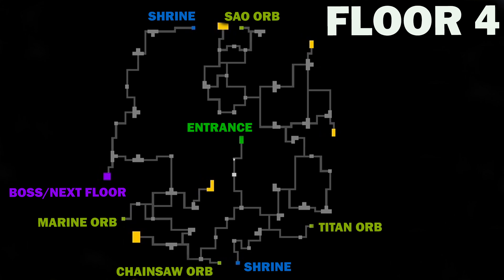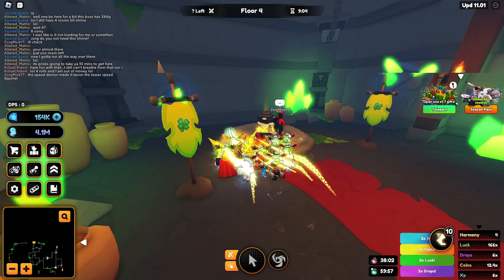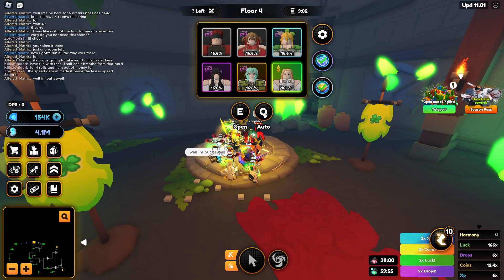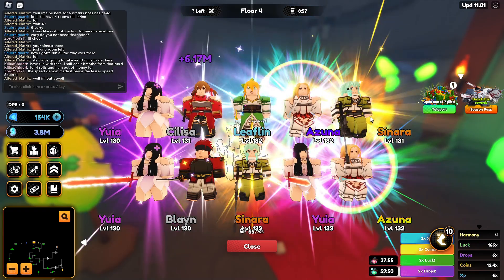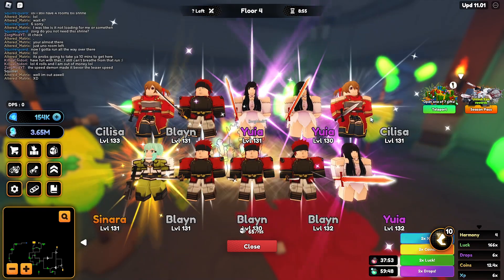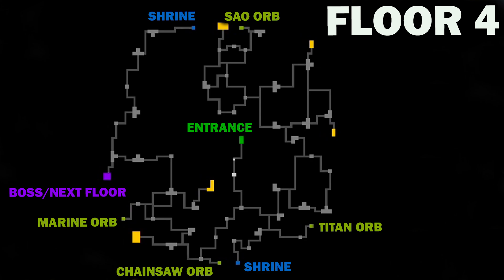And this is Floor 4 - try saying that five times fast. There are four orbs here and I've labeled them with what they are, because these are the higher-end orbs. How these orbs work is basically they give an increased chance to get the rare things - you can get summons and all that good stuff.